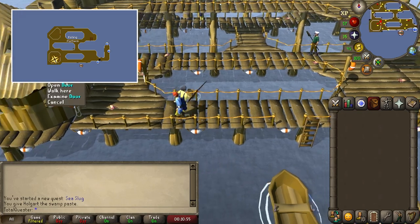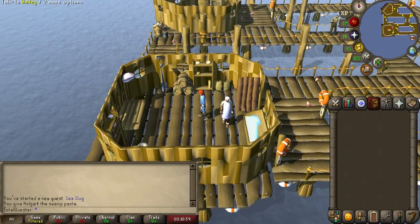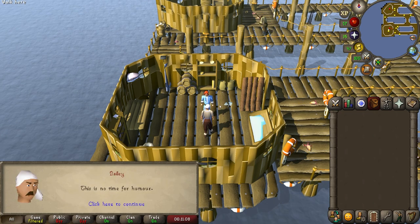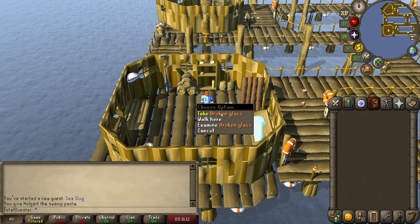Run west on the platform and enter the little house before talking to Bailey and spacebarring through your chat with him. Once you're done, take a moment to pick up the broken glass on the floor right beside him.